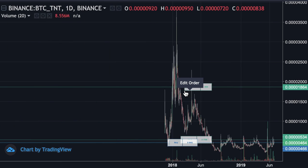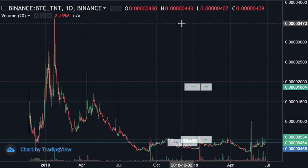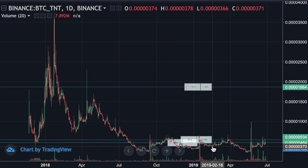Why would you ever want to do this, you ask? Well, if you're trading TNT, for example, you could actually set your take profit up here closer to 3,000 satoshis, which would be a 600% gain.